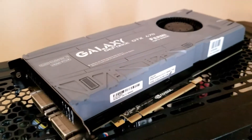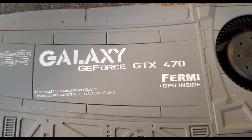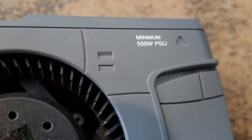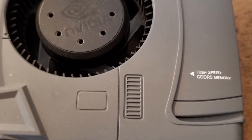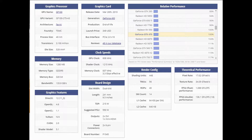The GTX 470 is a Fermi class GPU, which I think must be Latin for furnace, and you are warned right on the card to use a minimum 550 watt power supply. This card has just over 1GB of GDDR5 — 1,280MB to be exact — with a GPU clock of 608MHz, a memory clock of 837MHz on a 320-bit memory bus with 448 shader units.